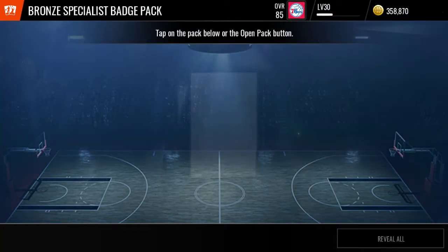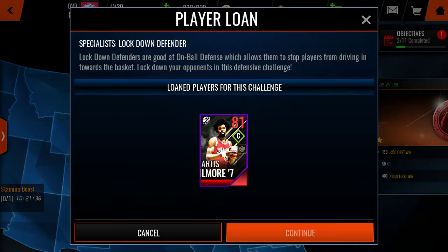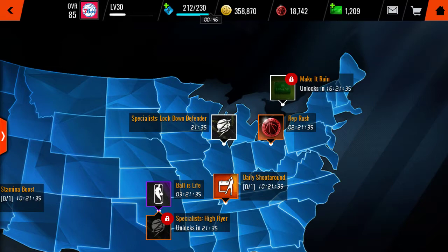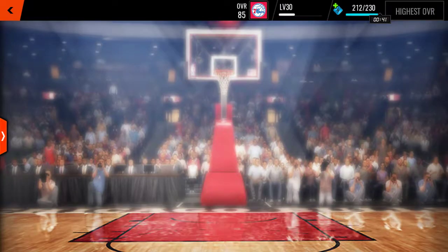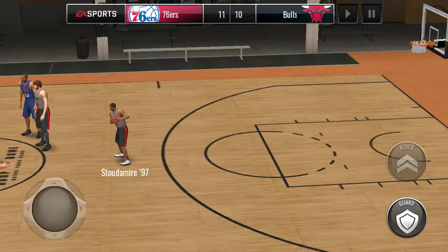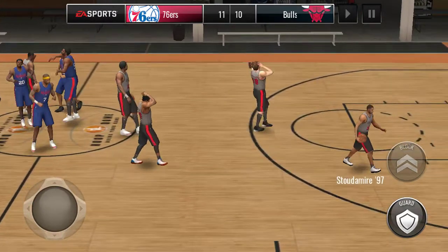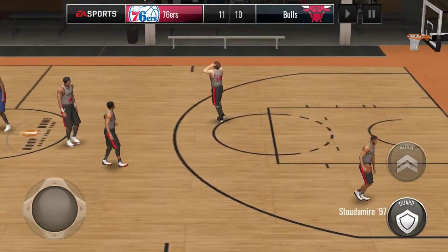So if you don't believe it, I'll go ahead and do the event again real quick. I'm just going to use all my stamina on this event and it's just a free win — literally a free win. You just click play again, play again, play again, and you just keep getting all these collectibles without even doing anything. EA really messed up here.